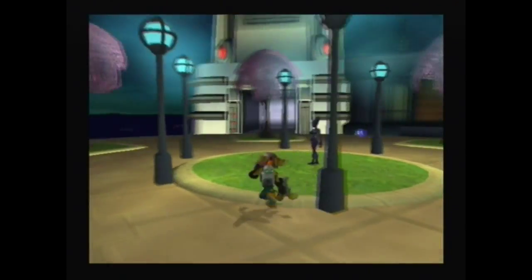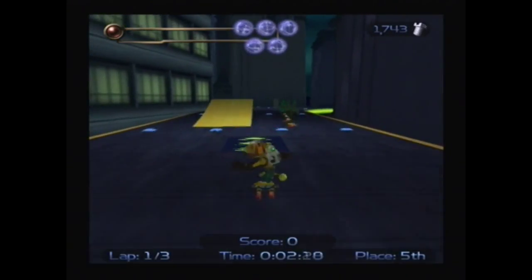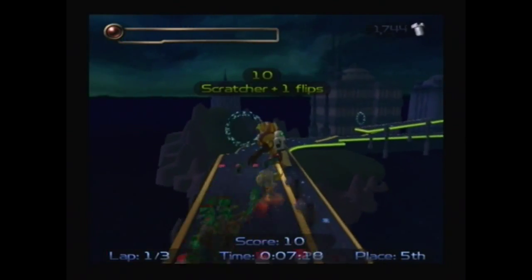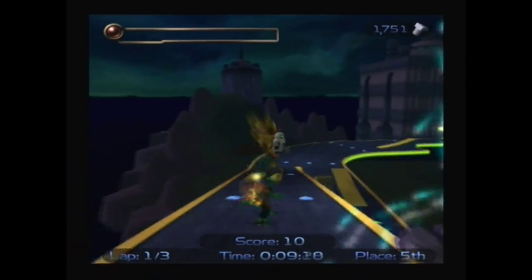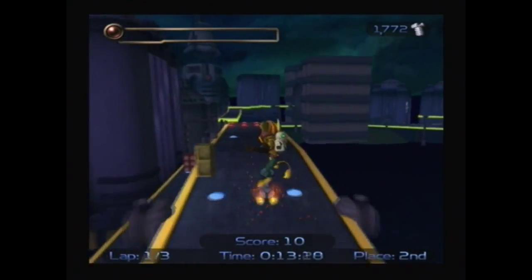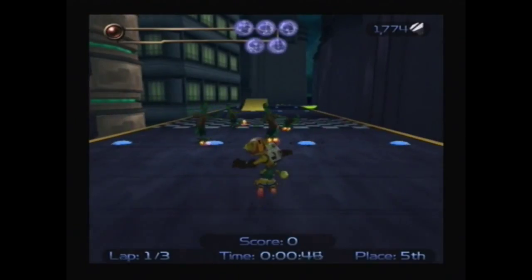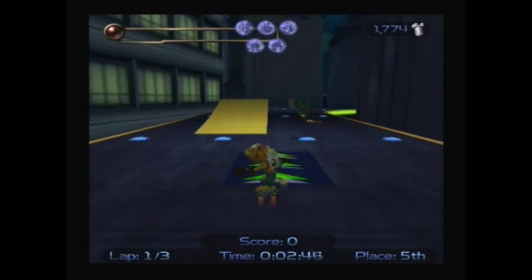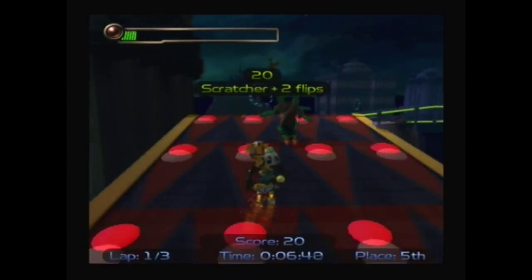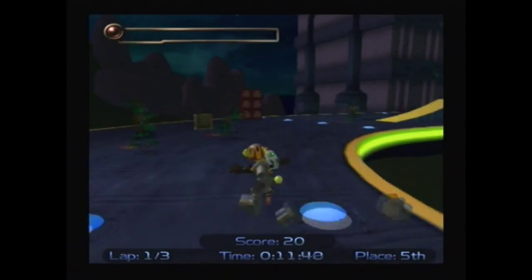The last skill point we can find on Planet Rilgar — I believe we want to enter the race. I believe the one skill point is to complete the race in a specific time limit. I believe the time we want to finish it in is one minute and 35 seconds. Sure enough, I've heard that this is actually a very tricky skill point to get.